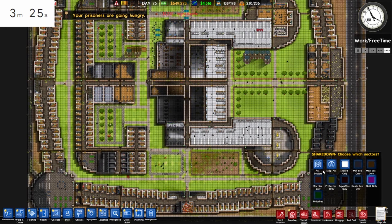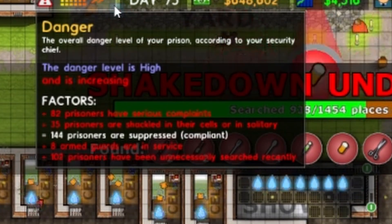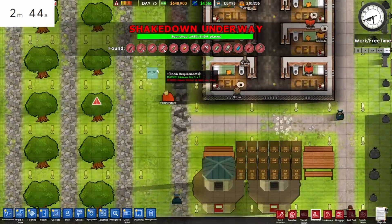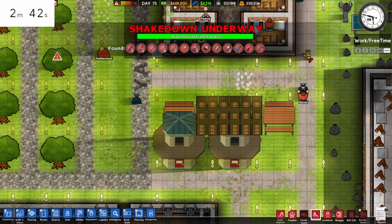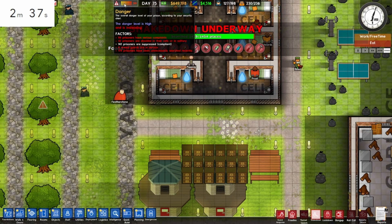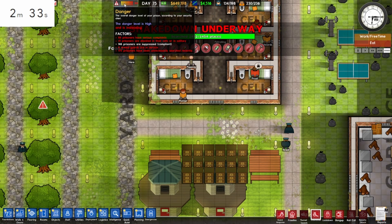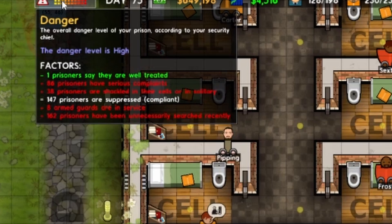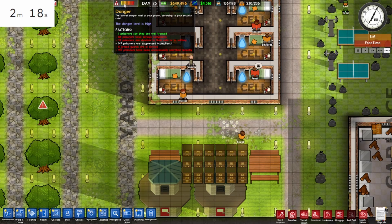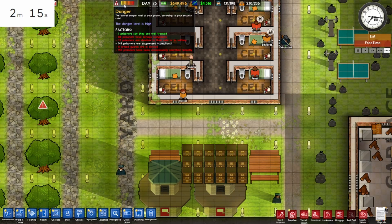Gonna do a shakedown. All prisoners' complaints — shouldn't have done that. Not quite on the maximum danger level, don't worry. What's going on with these filing cabinets? I've never seen filing cabinets stacked so perfectly — these are just for some of the taller prisoners. 86 prisoners with serious complaints, but one thinks they're well treated — still not sure which. There's always one who has no clue what's going on.